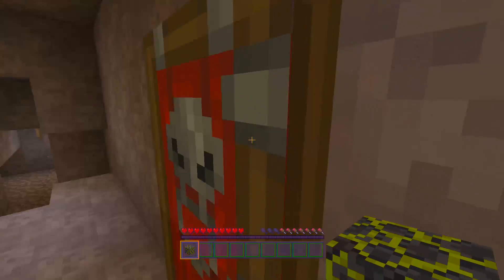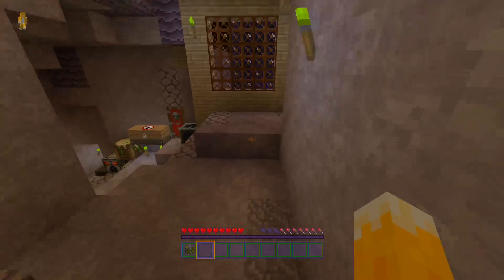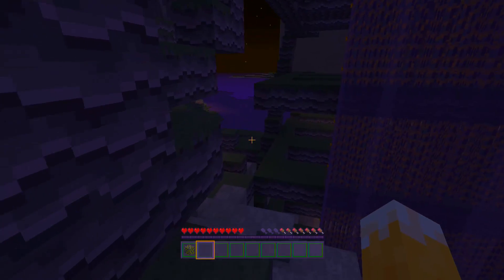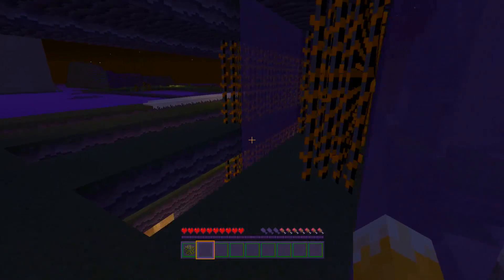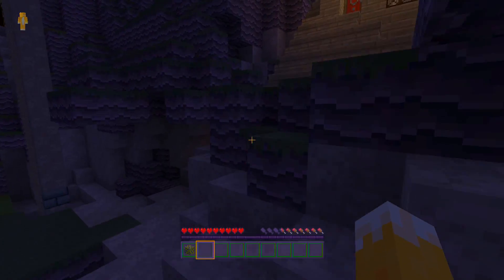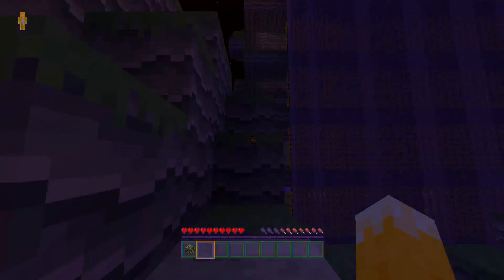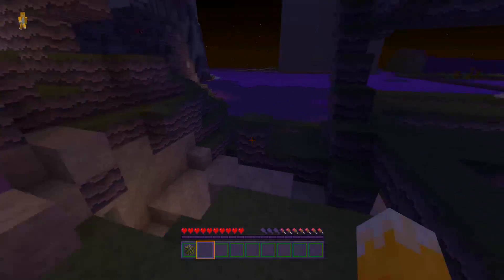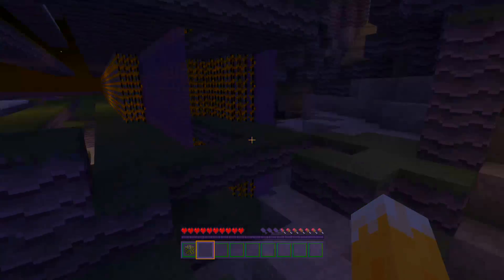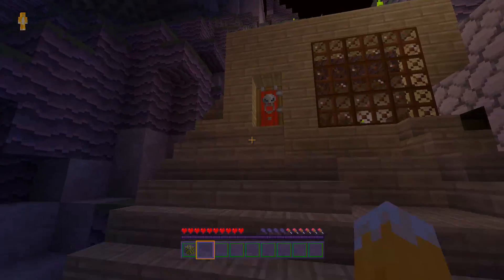We're going to move to the final part of the showcase, which is going underground. But just before that, I want to show you the sugarcane farm area. It's really the same but with purple water and orange and black sugarcane — because apparently orange and black sugarcane are scarier. The moon looks kind of normal, just with a spooky glow around it. I like that — spooky versions of things.